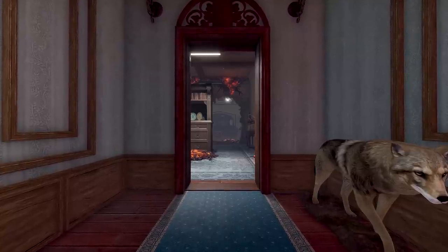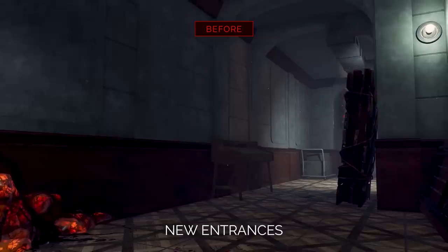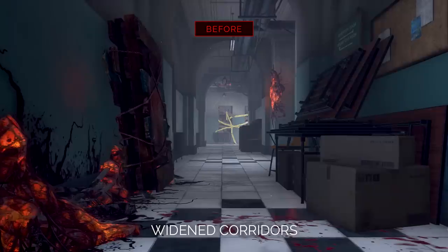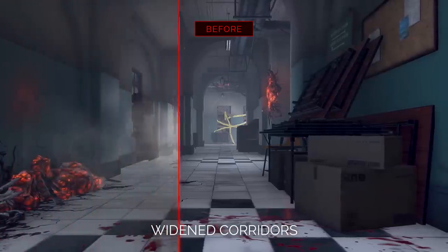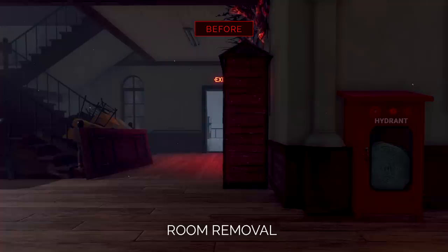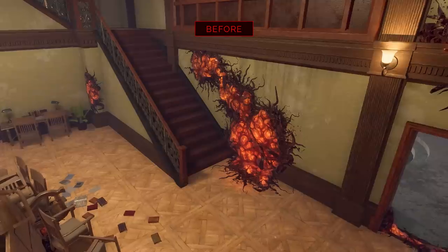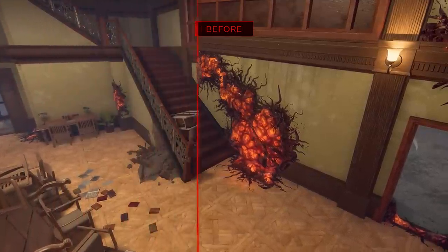navigation will be simpler than ever. We've added plenty of new entrances, widened the many corridors, and removed several extraneous rooms, including the Library's infamous second floor.